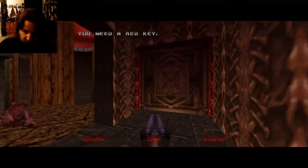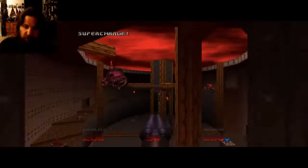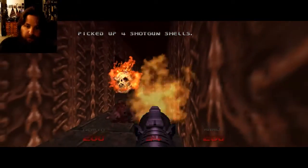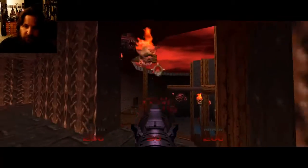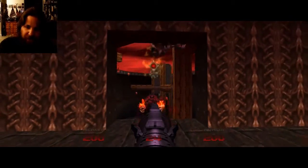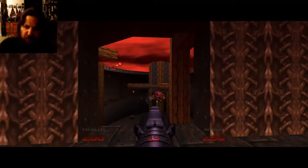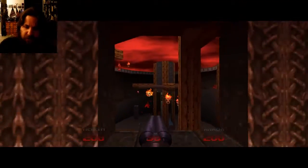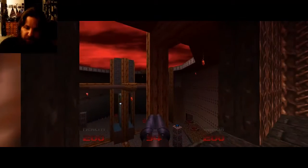Obviously that's the red skull key door but we can't go through it yet because I don't have the red skull key yet. Man, there are some ugly looking enemies — those pain elementals with those sort of hair-like things that they have behind their backs. Pretty ugly, which is why I like them though.